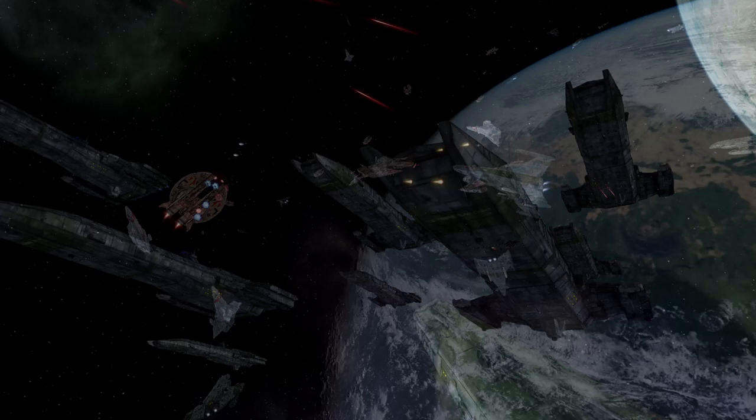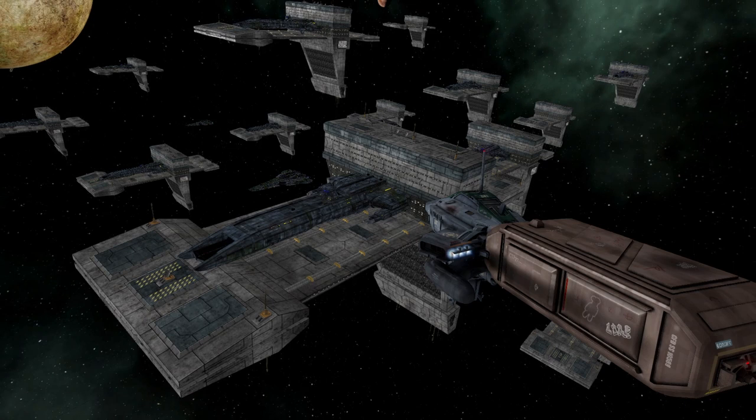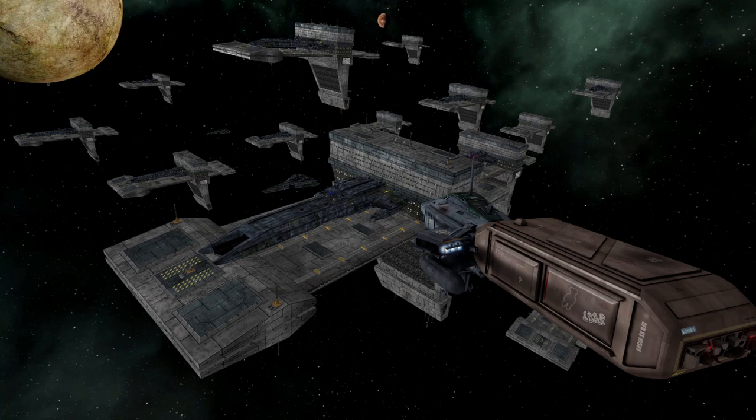In 2642, with the Kilrathi War in full swing, Confederation Fleet Command recognized the need for a heavy carrier on the front lines. Designs were drawn up for a new class of starship, the Bengal. Soon afterwards, the Trojan Force shipyards would win the contract to manufacture this new line of carriers, and a new chapter in confederation naval history would soon begin.